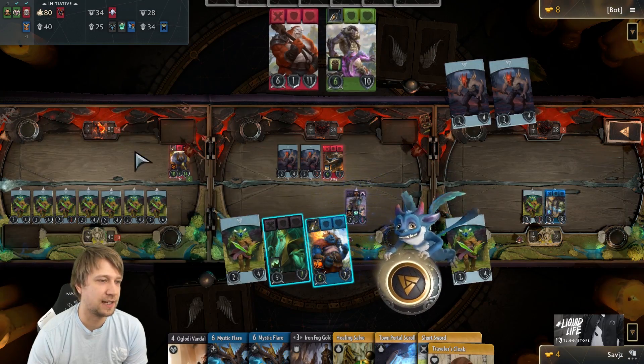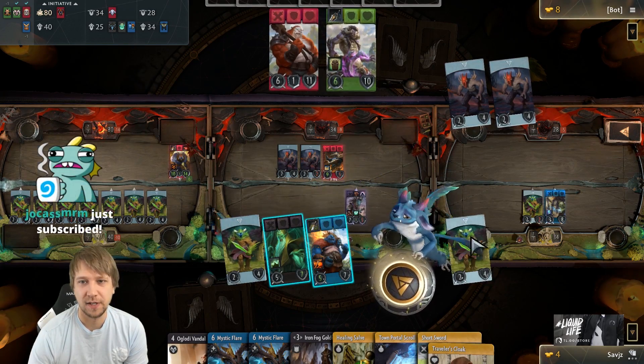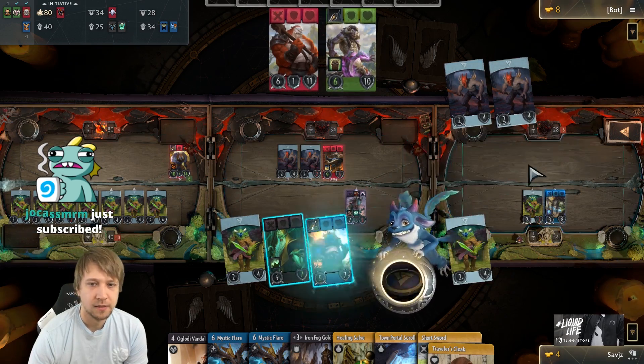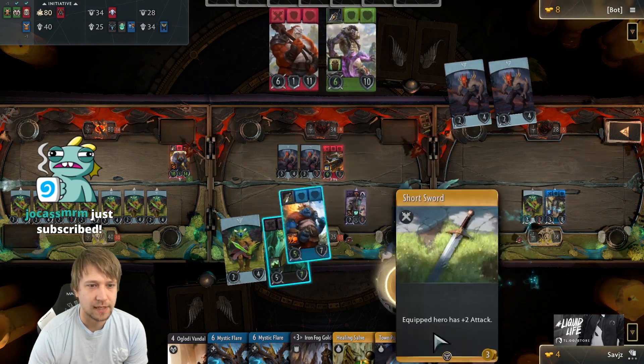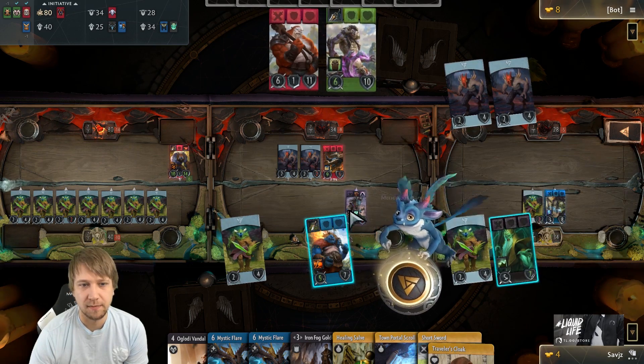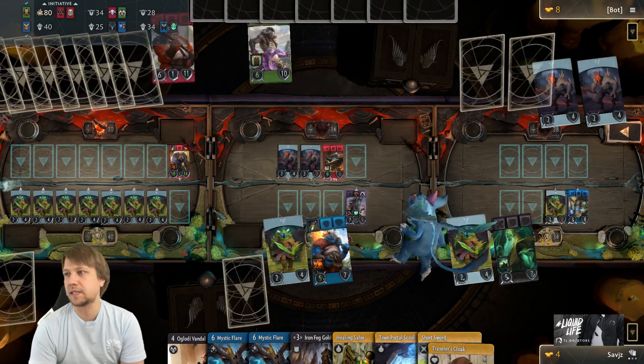We already won the left lane — we took the tower and I'm not going for the ancient. So we're going for either the right lane or mid lane. I could put the blue hero in mid and the black hero to the right, so we have access to both blue and black spells in both lanes.